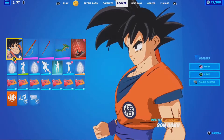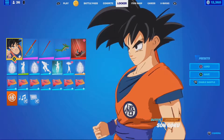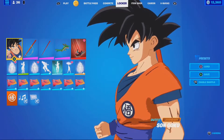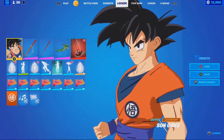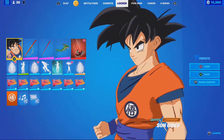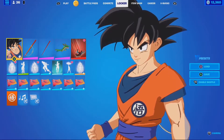Hey everybody, Kempo here. Welcome to my gameplay and review of the Shenron Glider. This is one of the main tattoos I've always wanted — a big Shenron tattoo on my right or left shoulder, literally going all the way down to my hand or something like that. He's an amazing looking character from the show, which is literally named after him pretty much — Dragon Ball.